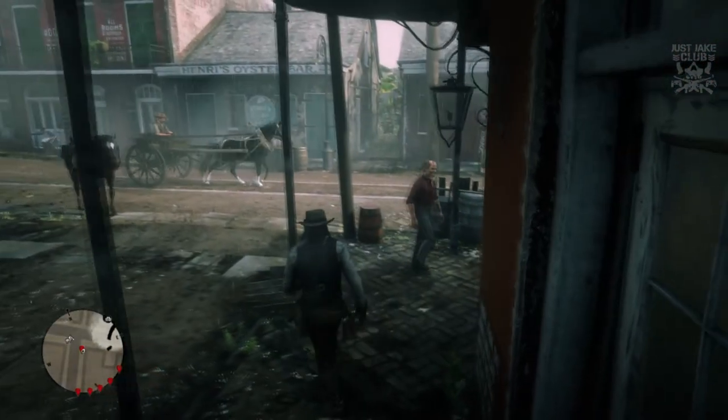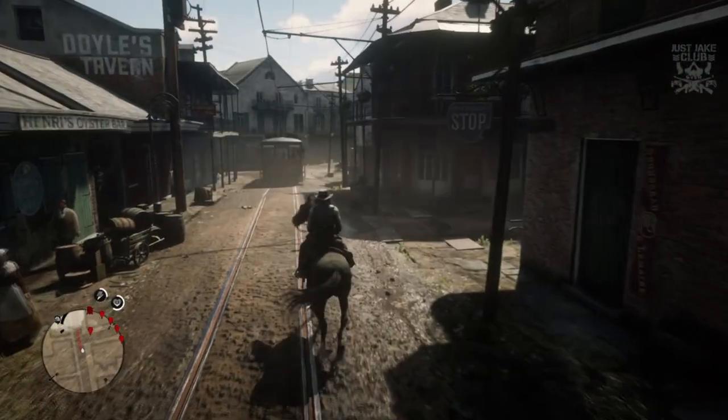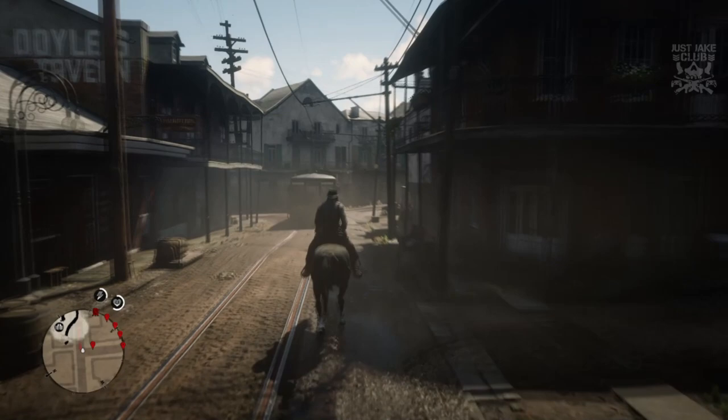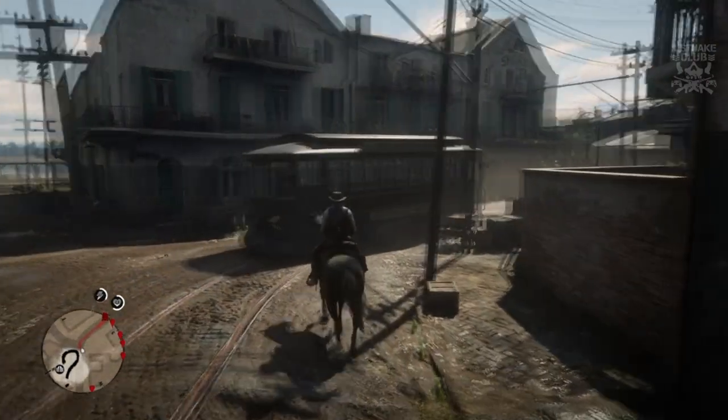That is number one. We're going to jump back on the horse and go to the next point. We'll make our way down to the next engraving, which we'll find just down the road.